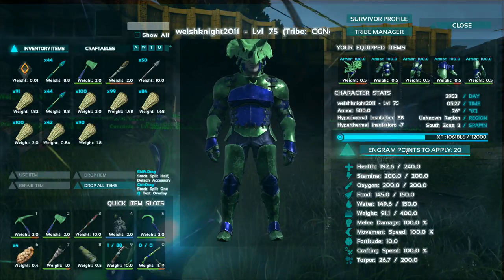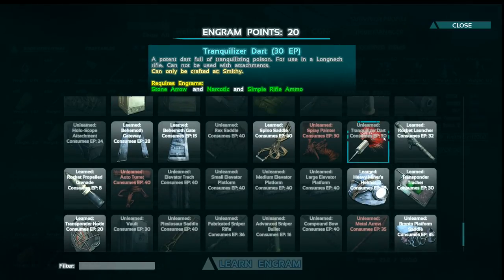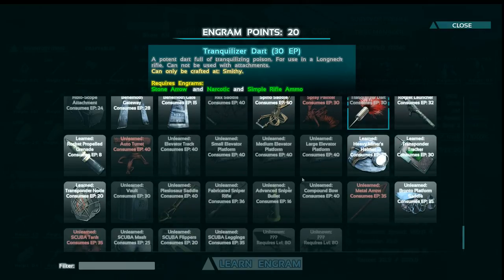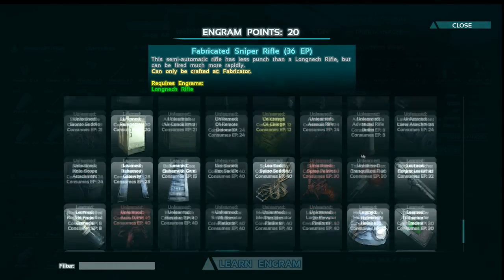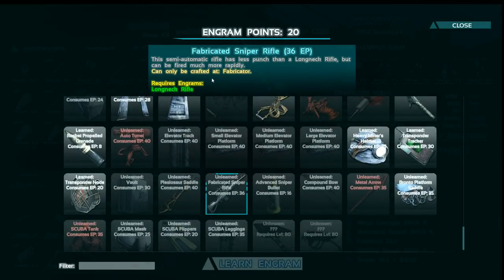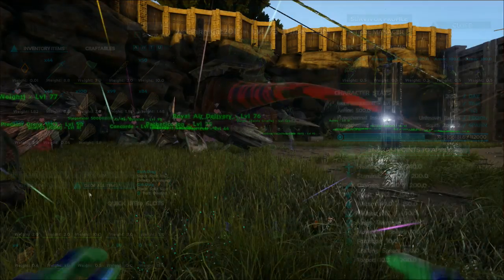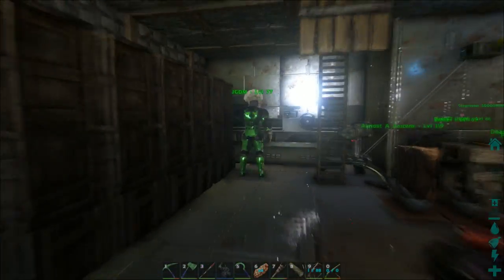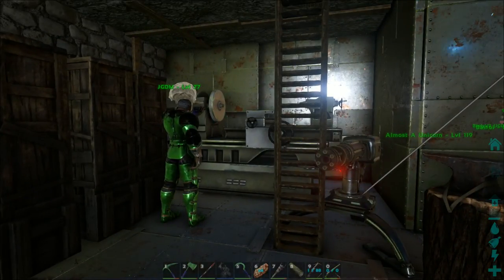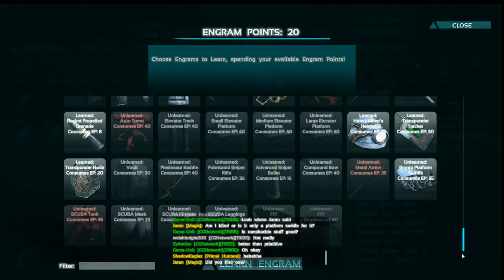They don't raise torpor very high, and in terms of engram points they are quite pricey at 30 — that's pretty expensive for something so useless. With the fabricated sniper, we're not going to bother showing it off because it does less damage than the long neck rifle and all it does is shoot faster. It's very expensive — 115 polymer, 80 metal, and 110 cement paste — so yeah, it's pretty damn expensive.